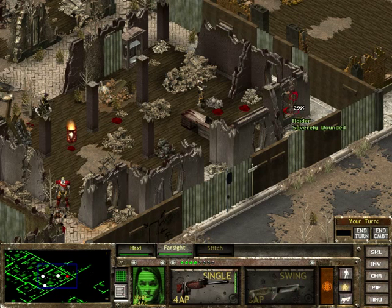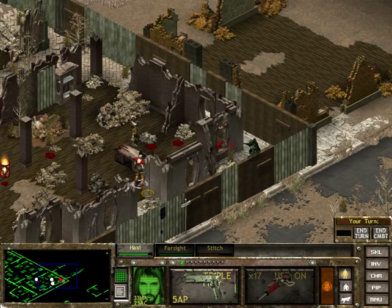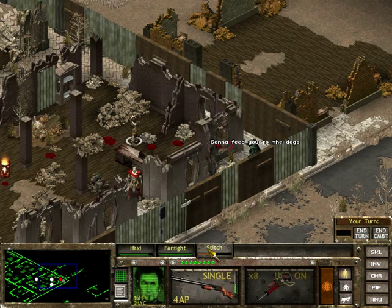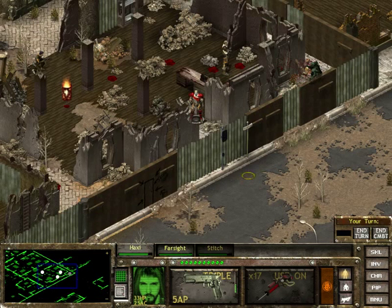Hit him - this might provoke him into running. Wasted a whole turn healing. Why is your to-hit chance so bad now? It's really weird. Hopefully this will do the job. Killed a dog as well - double kill! Didn't even see that dog there, to be honest.